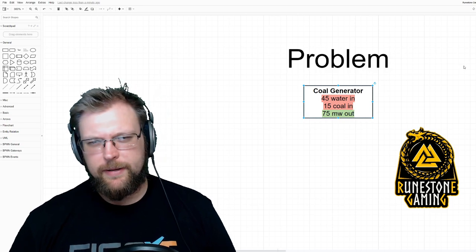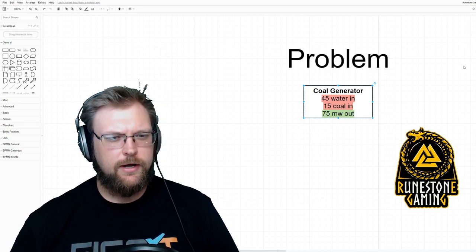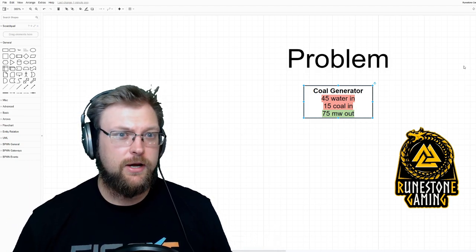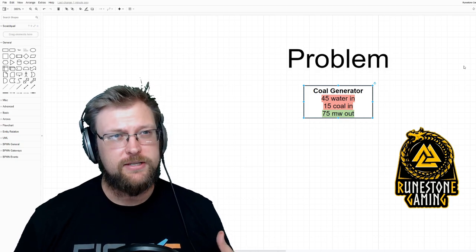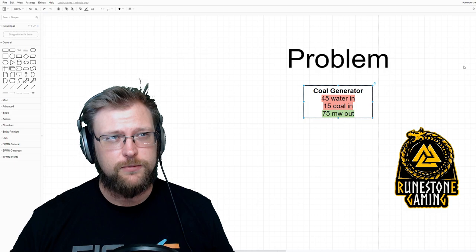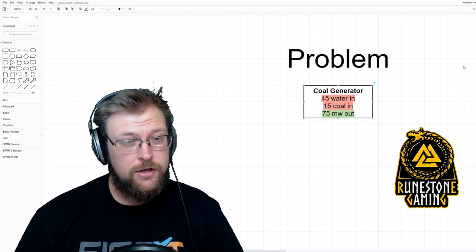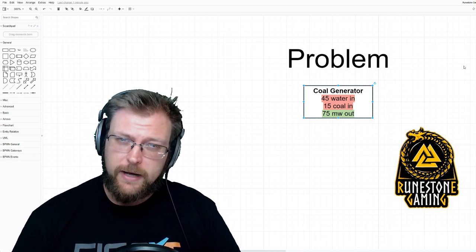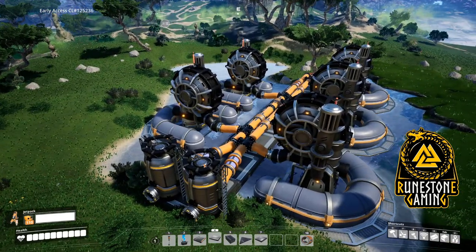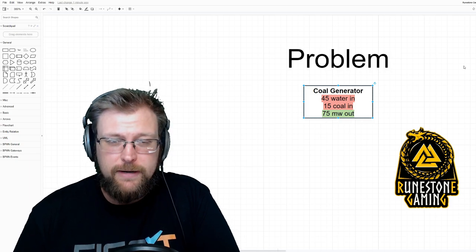Let's begin by talking about the problem. With coal generators, I often see confusion around what's the best way to set this up. Some people think the best way is to maximize the coal; some think it's to maximize the water. In our case, because of episode one — where we're using five extractors and two pipes — the problem might be: how many coal generators would I line up in a row to match that 300-unit pipe?